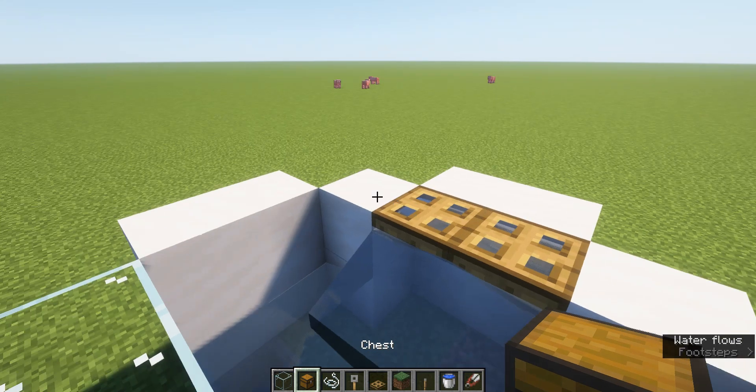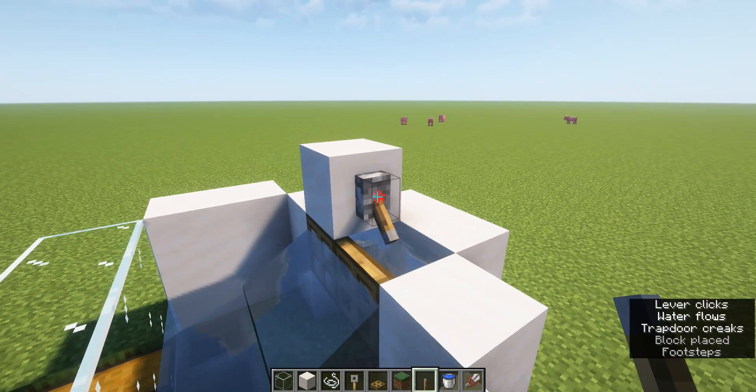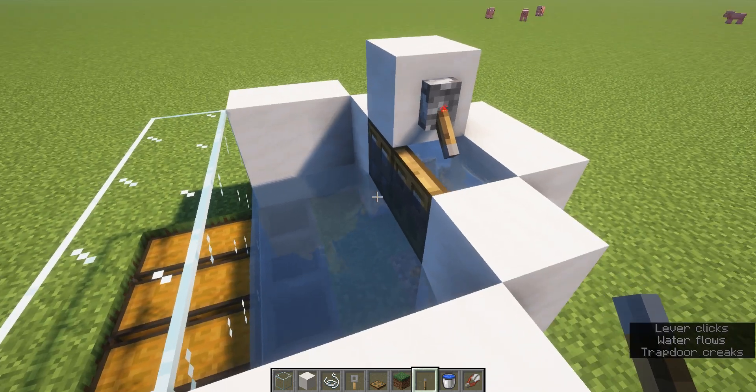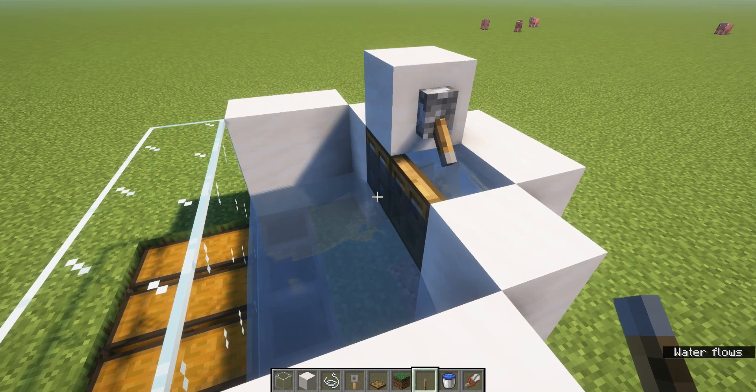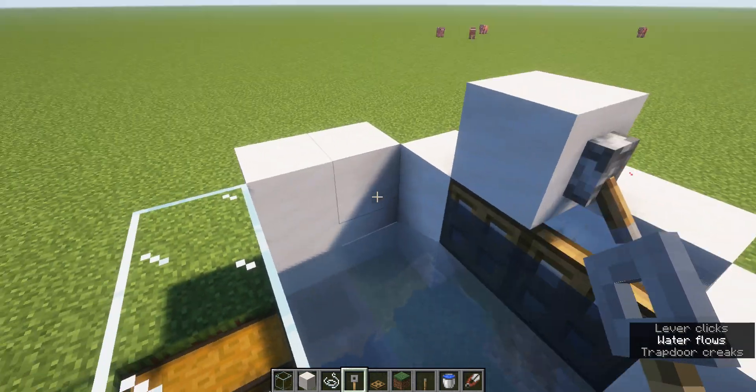And place a block on top of the trapdoor. And place a lever, so that the water does that — I'm stuttering over here. And then put it like that.